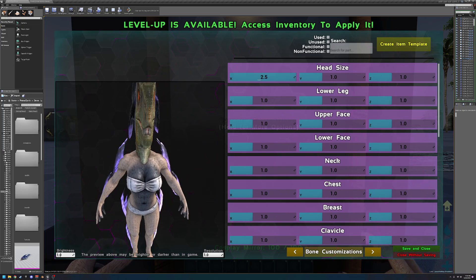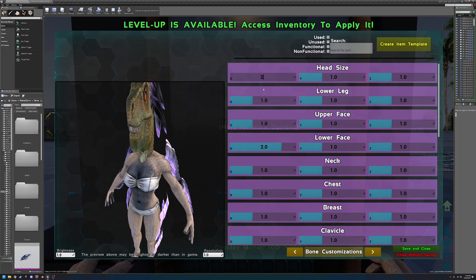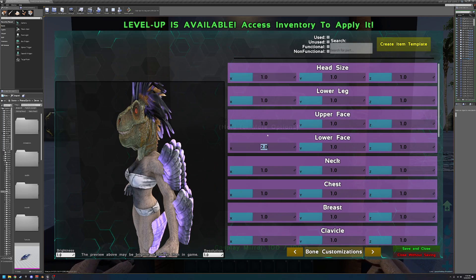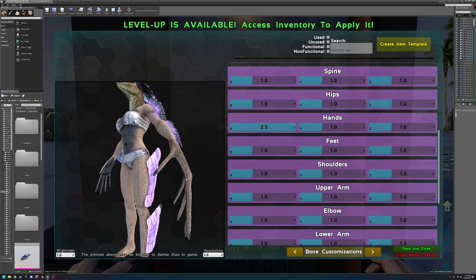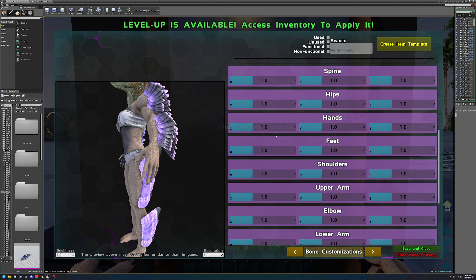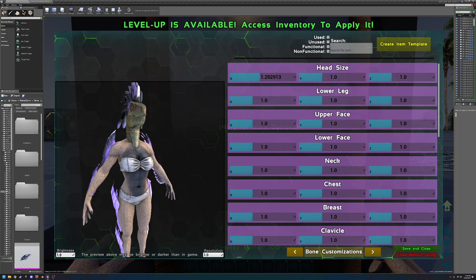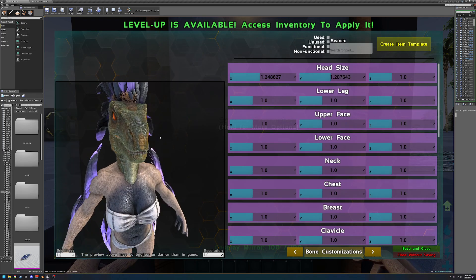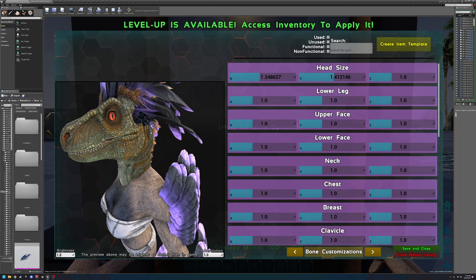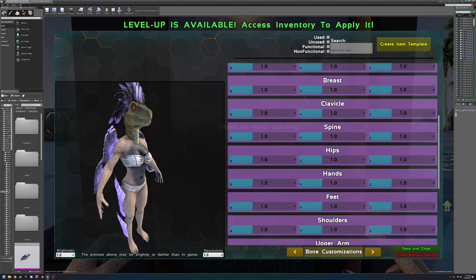Now we'll move on to bone customization. Nine times out of ten, you're not going to want to edit the X axis because those values are a bit extreme. Hopefully your server admin limits these a bit more, but I suggest only slight modifications — slight looks much, much better than extreme. You can do that for loads and loads of parts. For example, editing the head shape to look a bit more like a Rex.